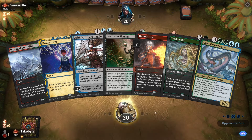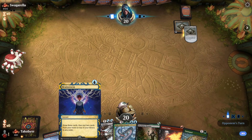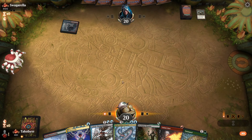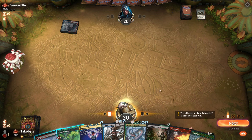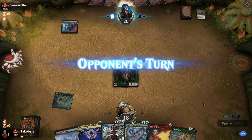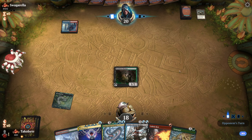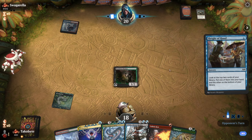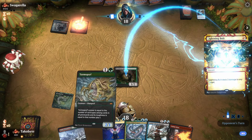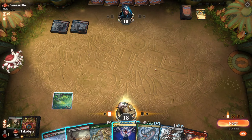I think I keep this hand. We could get severely punished if we don't get a fetch land. Oh, thank God — thank God. Now we can just Brainstorm and then shuffle away unwanted cards. Our Tarmogoyf is already a big one.